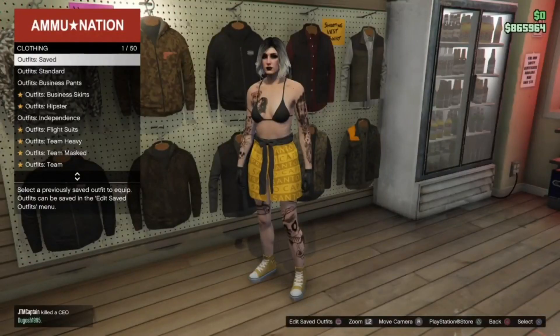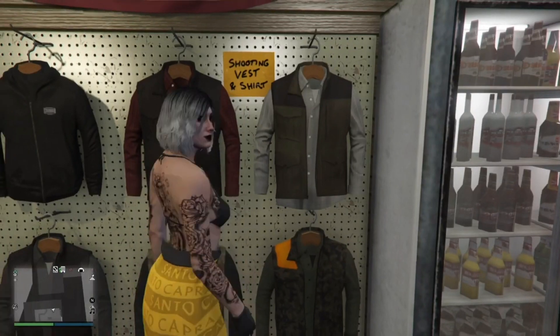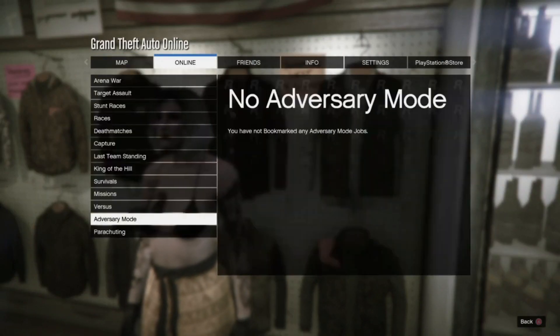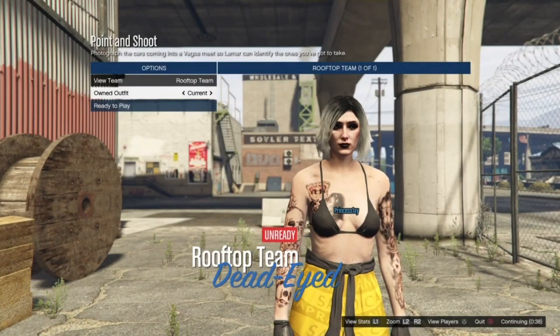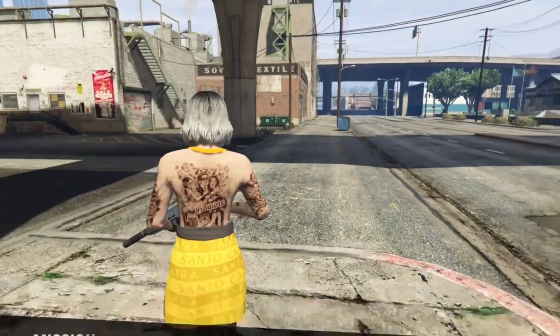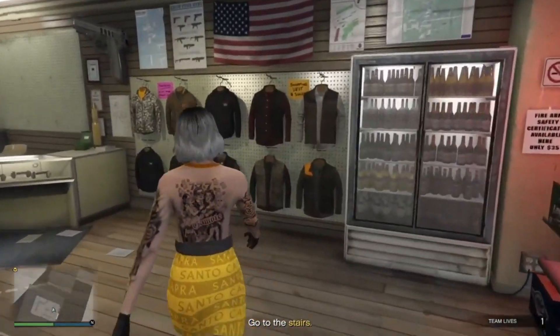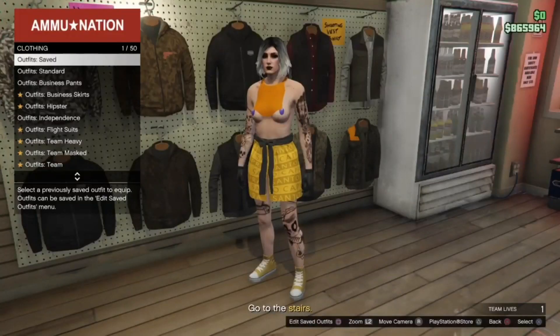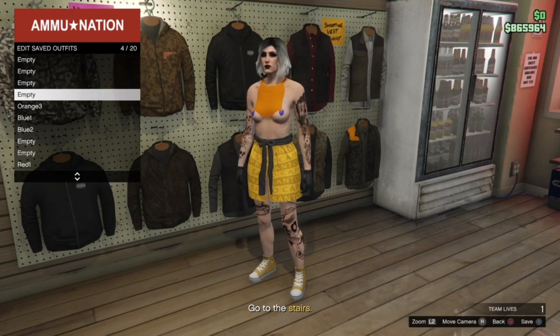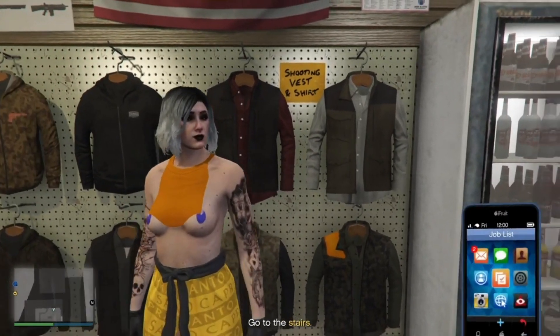Once you have spawned into your GTA Online session, delete the first orange slot. Once you have deleted the slot, start back up the point-and-shoot mission. Go time to the right and you should have your orange bib. Once you've made your way over to ammunition, delete the second slot and then save your outfit. Once you have saved your outfit, leave the job through your phone.